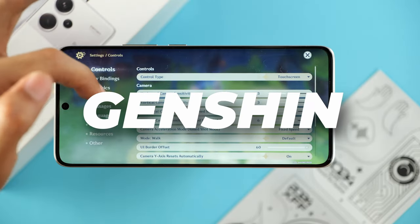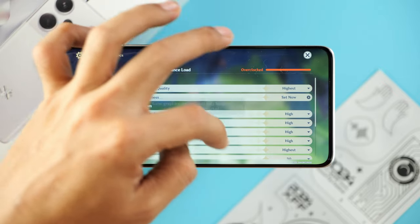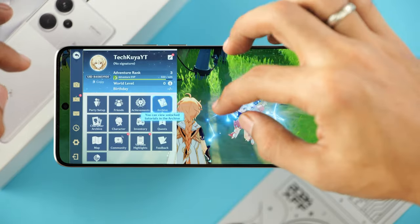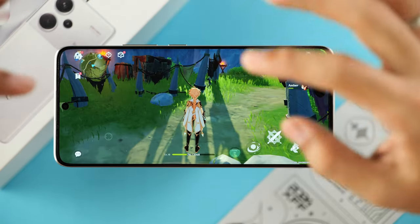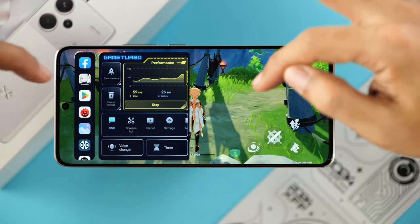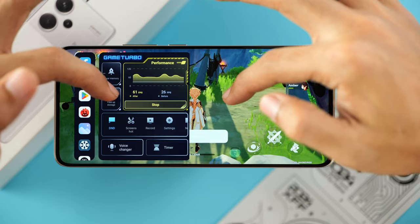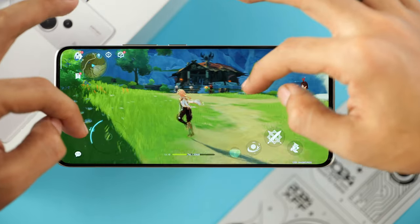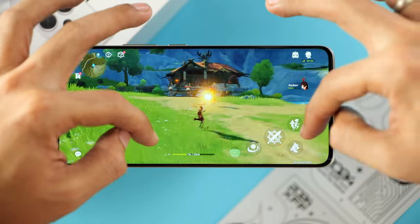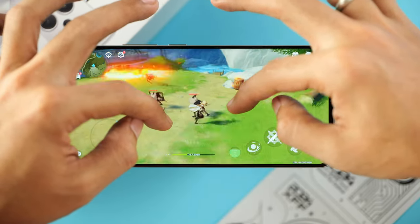We are now in-game in Genshin Impact. Let's quickly set graphics to the highest setting and bring the frame rate all the way to 60fps. Unfortunately there is no in-game frame rate monitor, but you can bring up Game Turbo from time to time and it'll show you real-time frame rate. Right now it's showing around 60–74fps. What we really want is the frame rate while we're moving around, so we're just going to eyeball the smoothness of this game.